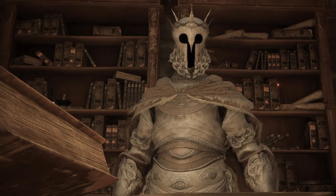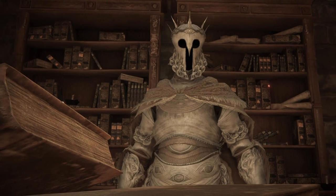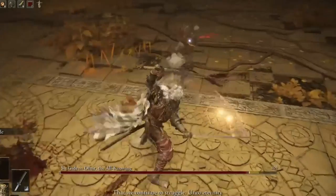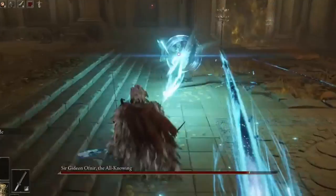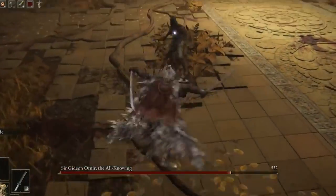Next up, you'd probably come across Sir Gideon Ofnir, the All-Knowing. This is surprising that he's this late in the game, as he's pretty much just a basic wizard. So you can really throw in pretty much any wizard creature and just make it fit. I'd probably just take a basic evoker wizard, bump up the CR by giving him a couple more strong spells, and call it a day.